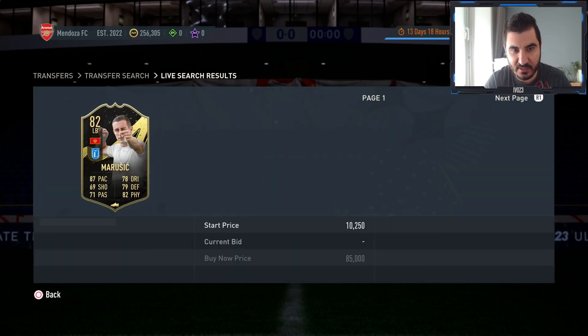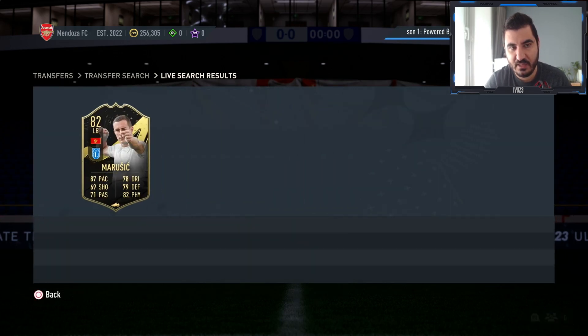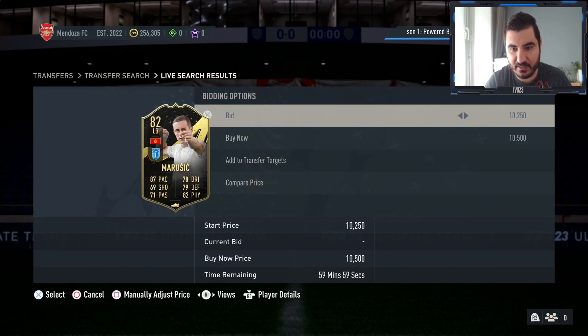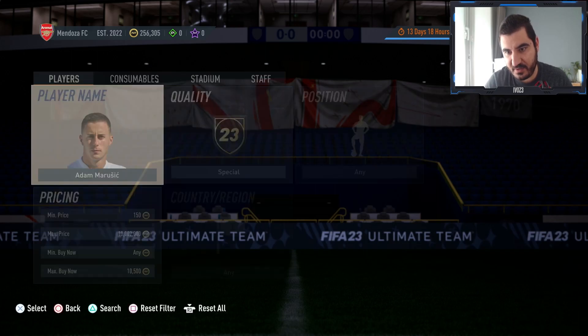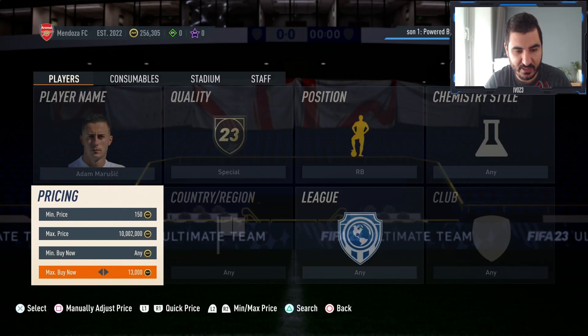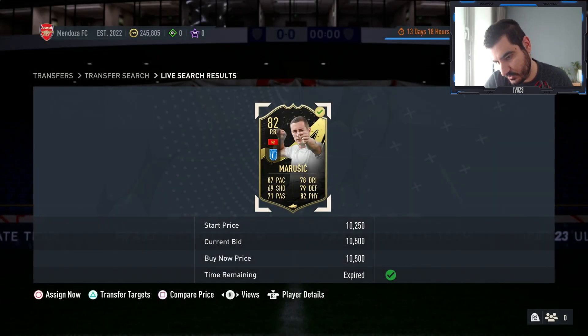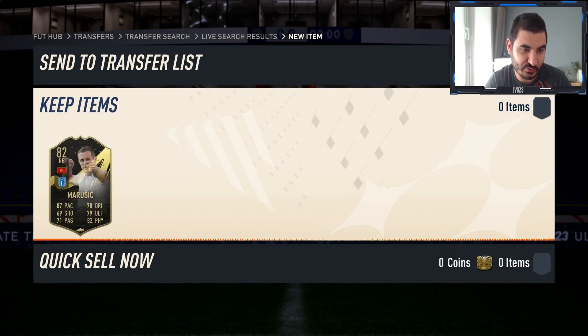We're gonna spend roughly less than 12k total, and after adding the position modifier we're definitely going to make around 1k per card. And actually we managed to get him for 10.5k — he's going for 13k — so the position modifier wasn't even required. He's definitely going to sell.